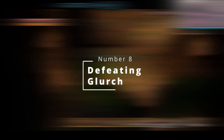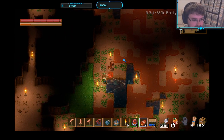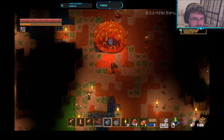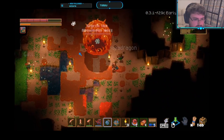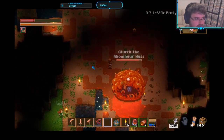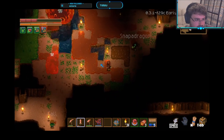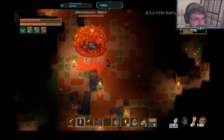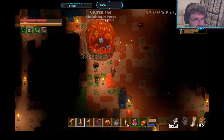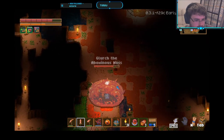Speaking of bosses, this brings us to number eight: defeating Glurch. Glurch is likely the first boss you'll come across — it is a giant slime. It attacks by jumping, causing damage to anything it comes in contact with. I recommend using ranged weapons such as the slingshot, or if you're lucky enough to have one drop in your travels, a musket — both of which allow for good damage from relative safety. I recommend wearing at least a full set of wooden armor or better if you can get it. If you want to fight Glurch in melee, I highly recommend getting a swift feather. This is an offhand bit of equipment which allows you to perform a short dash using the spacebar. This allows you to get out from underneath him as he's jumping, but before he lands.